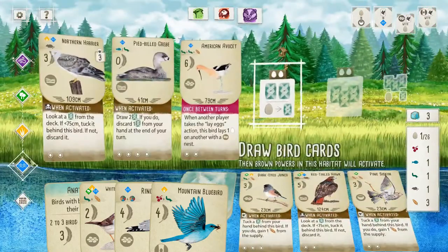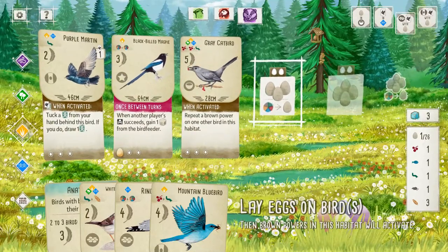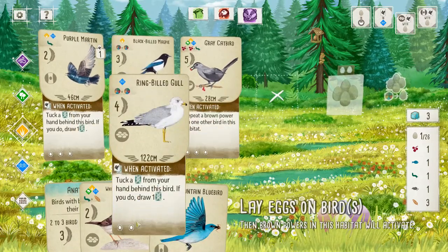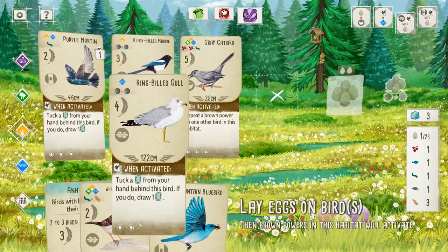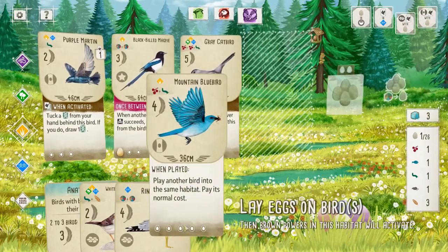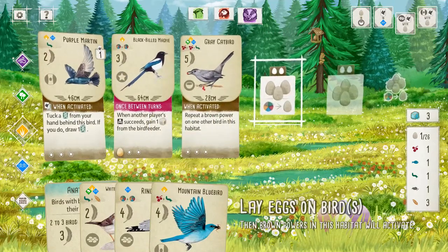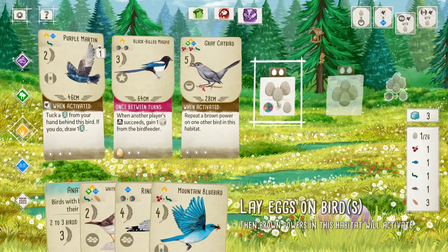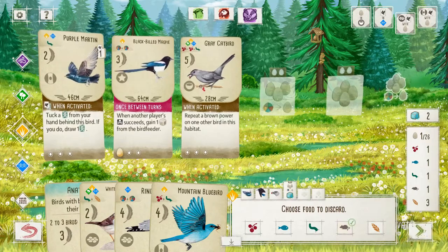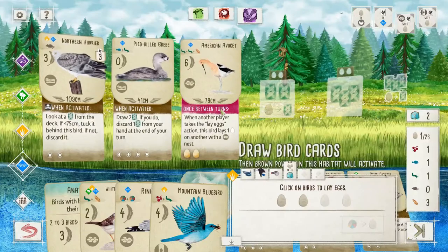We can't play both of these — not that we want to. We can use this — burn a food for the extra food. We'll burn the rat. Now we do want eggs laid here on our Avocet, and might as well start peppering eggs onto our cluster nests — or our cavity nests, rather.